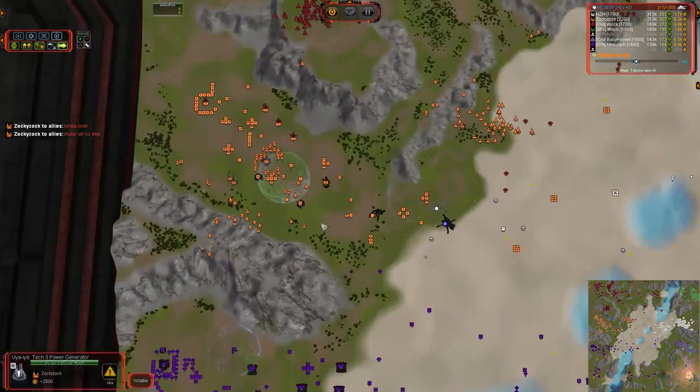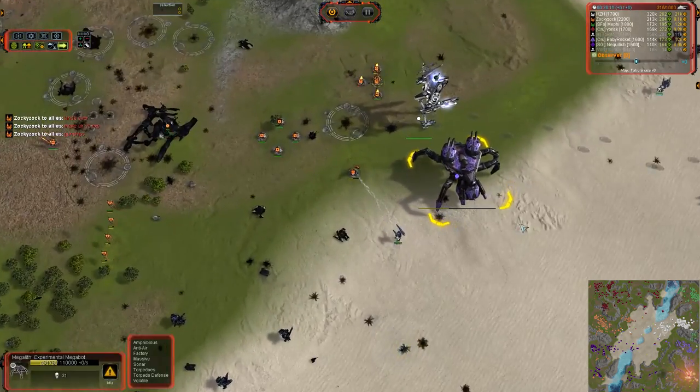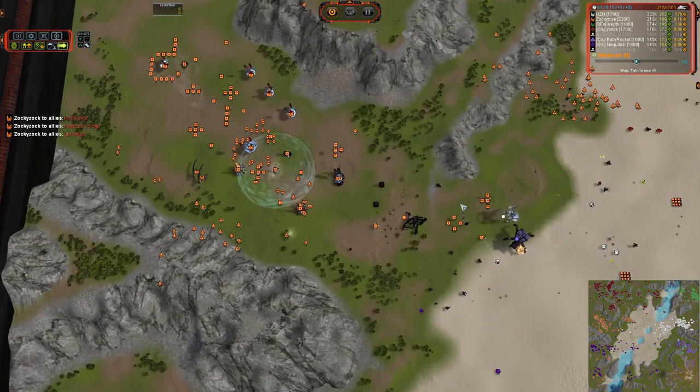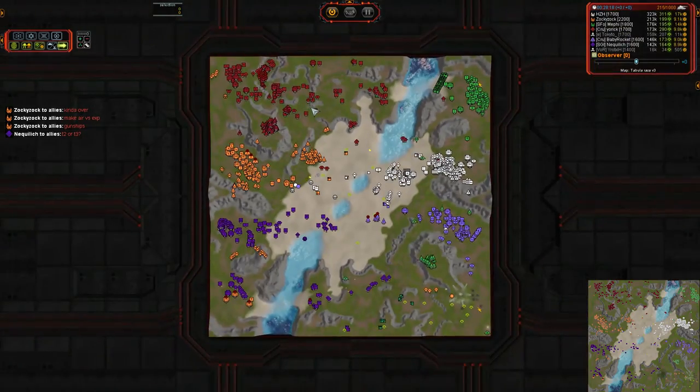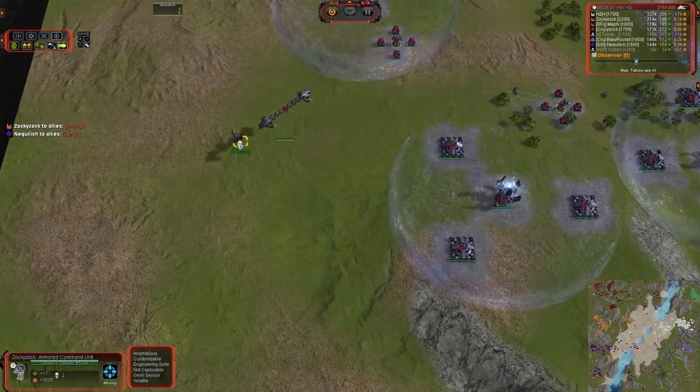Well, the strat bombers did eliminate Takedo, and that is a huge help. Zok is saying it is kind of over because he has two T4s on his doorstep, and I would tend to agree with him because he has absolutely no way to deal with those.